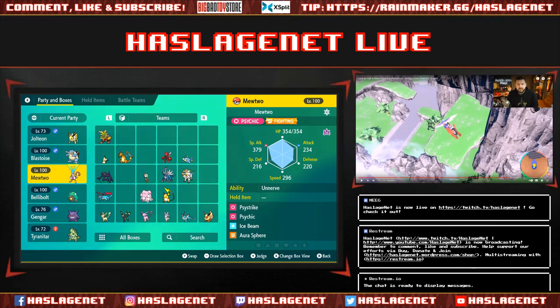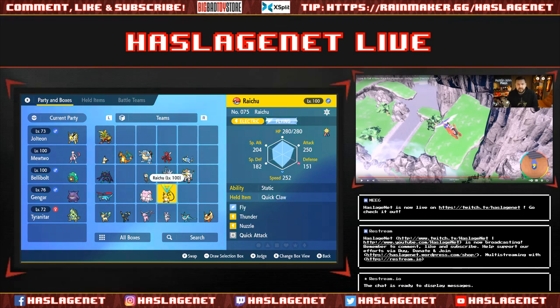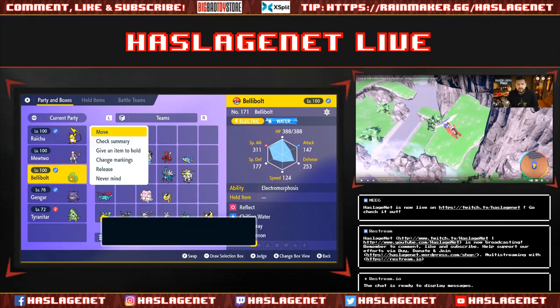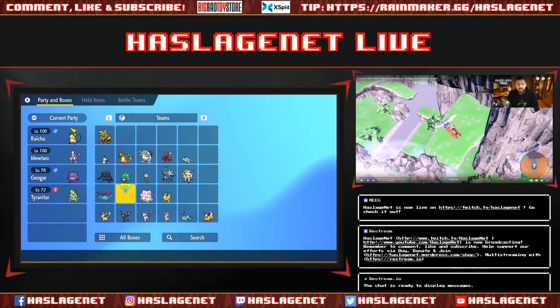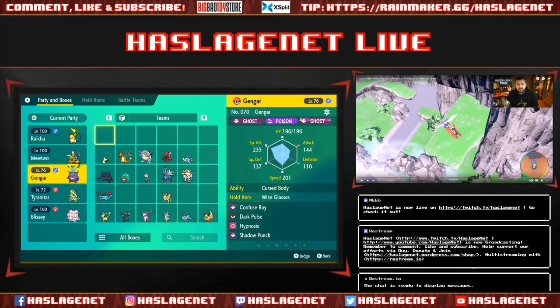Raging Bolt is Electric-type, so we need to switch things up. We'll swap out flying types and bring in Raichu instead of Jolteon. Get rid of anything with a flying weakness. We'll bring in a solid tank and grab a couple more useful team members while we're at it.